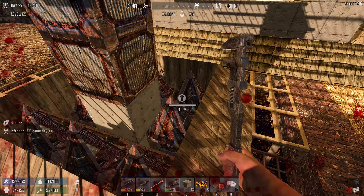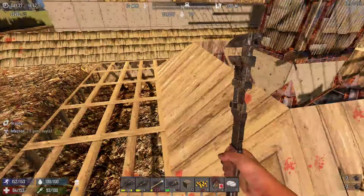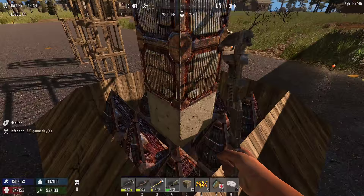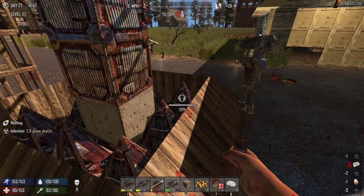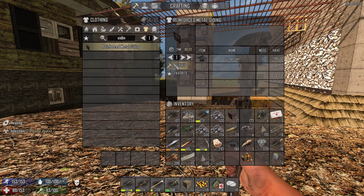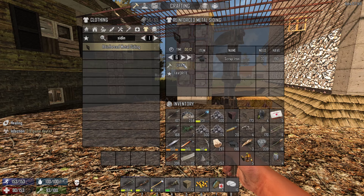The other spikes were damaged quite a lot too which was actually very good for testing - when a horde comes I know I can't rely on the spikes alone. The pillars should be strong enough to withstand most of the punishment because I also have the metal siding on top - reinforced metal siding. Let me make two, four, six of those.